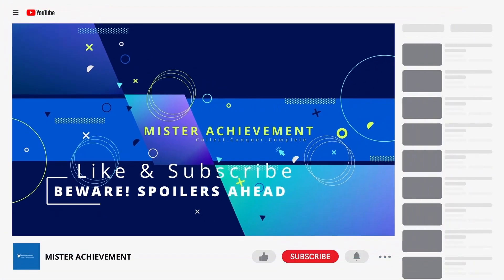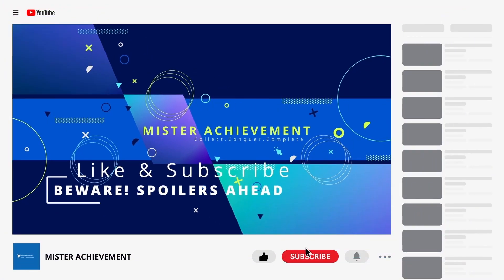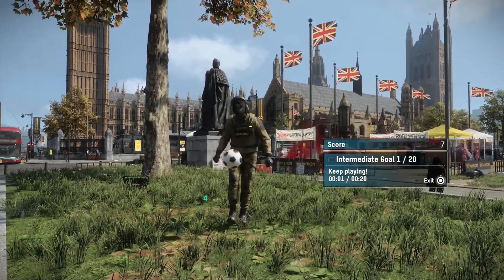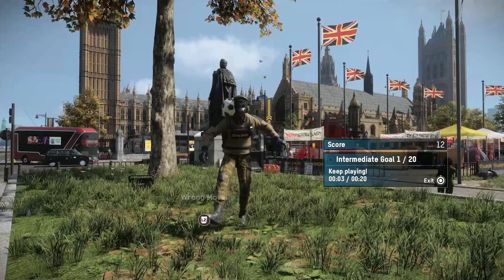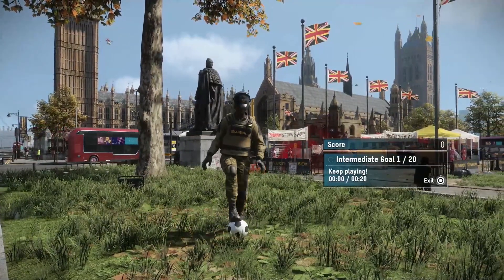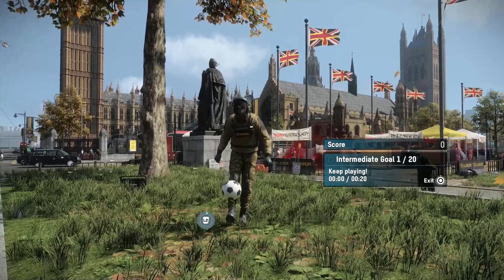Welcome back, Achievement Hunters. Make sure to like, subscribe and hit the follow button. Kick-Up Challenges are minigames that you can find throughout London, which are marked as soccer balls on your map. You can find one right across your safe house in the city of Westminster Borough.